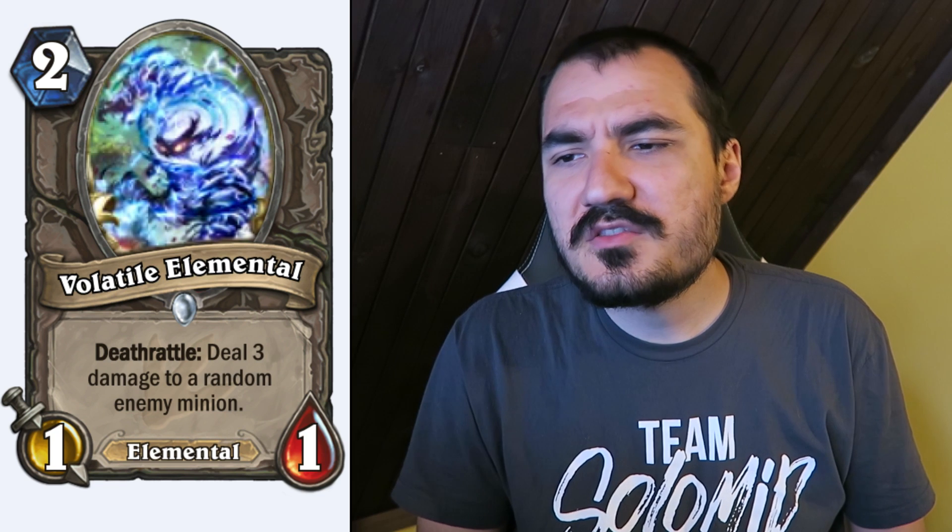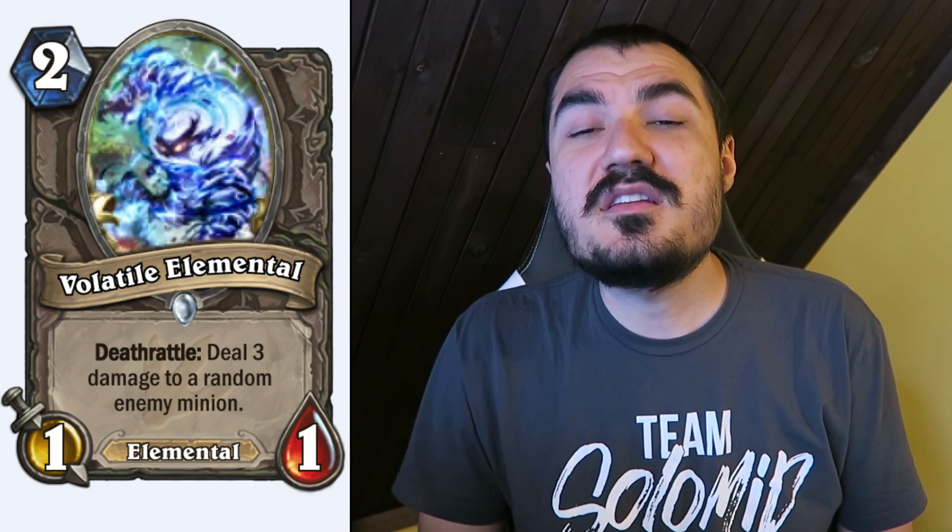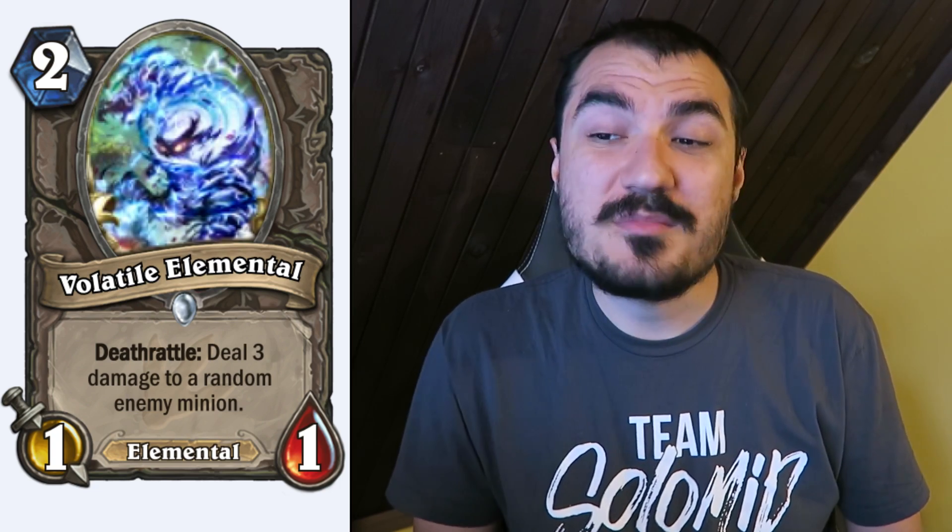Volatile Elemental: 2 cost 1/1. Deathrattle: deal 3 damage to a random enemy minion. That's pretty good. They could have made a really stupid RNG card by hitting any random enemy, but it's a random enemy minion — not bad.